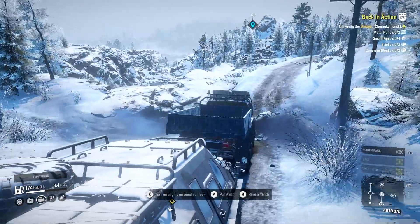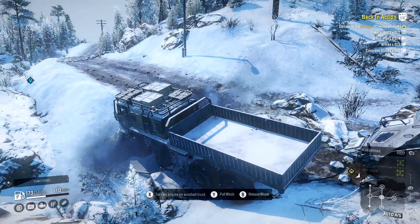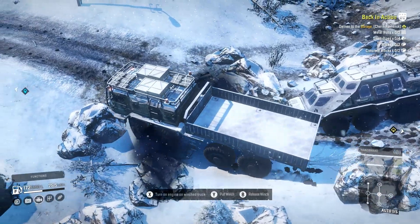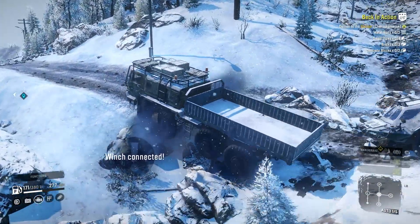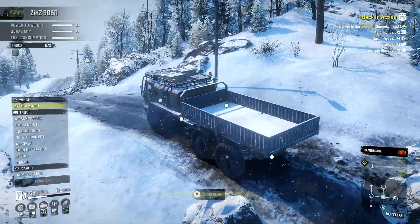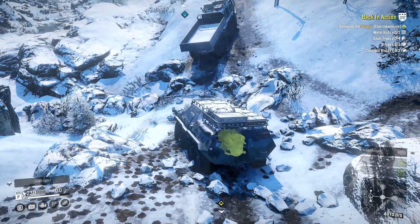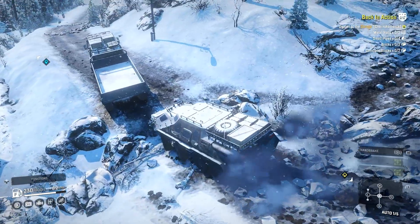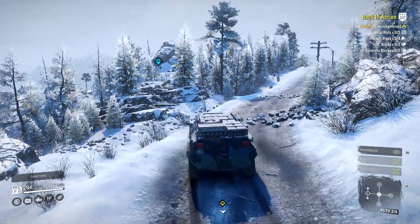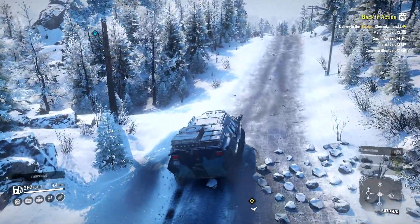I saw that area when I came in which looks really, really rough. I have both the Zixi 605R and the Tuz. I should have probably checked up on that fuel, so I'm going to do that quick. There's a task over there, but for some reason it wouldn't let me pick it up — I'll probably have to quit the game and come back for it to allow me to accept it.